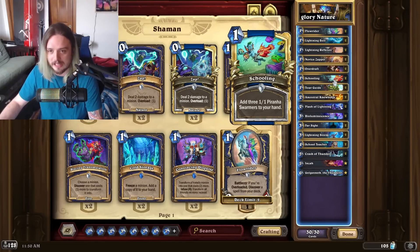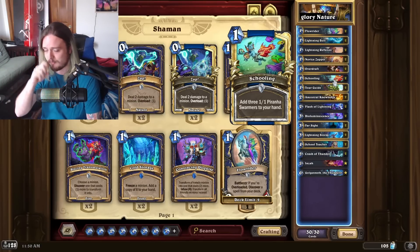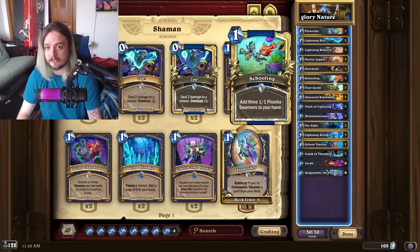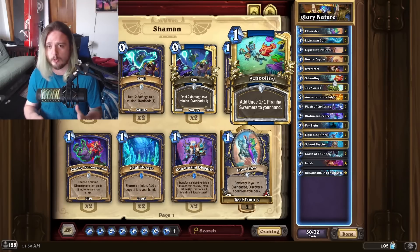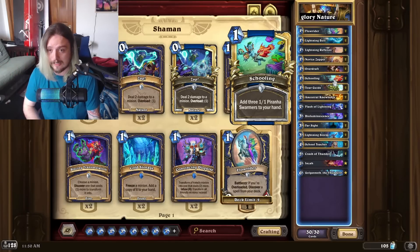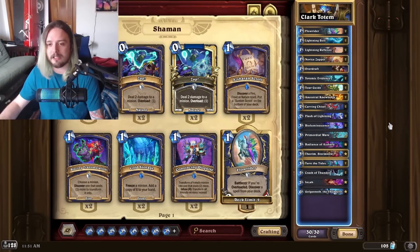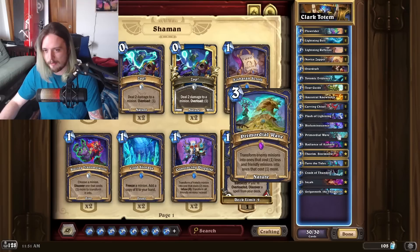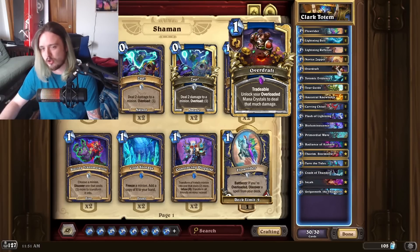Glory's list looks really good overall. You have Schooling for early-game pressure to keep aggro off the field, although Schooling maybe isn't that great because it clunks up hand space — if you only get two Piranhas and you're already at turn six or seven trying to set up a combo, it doesn't feel great. I have a version I'm currently working on — a little teched out, with one Primordial Wave as the card I'll always keep against Mech Rogue, and one Overdraft because two feels clunky.